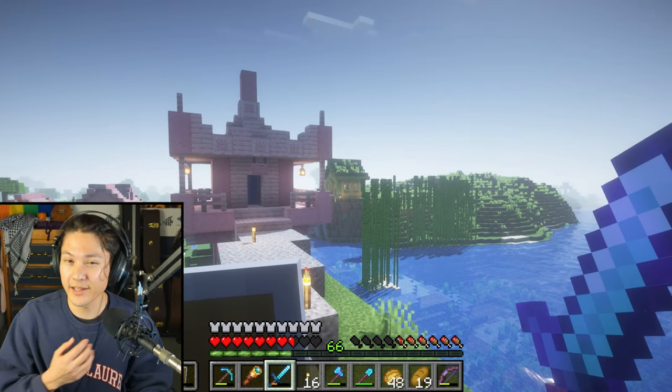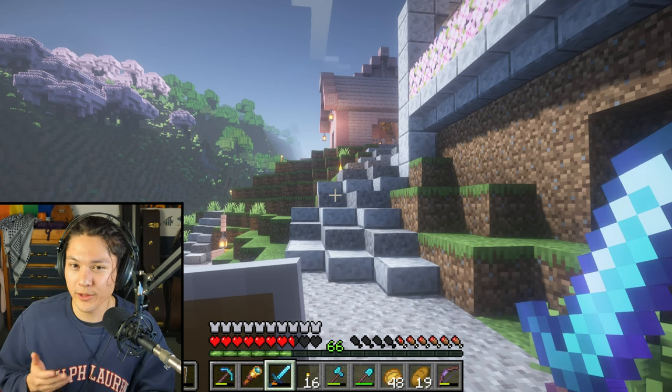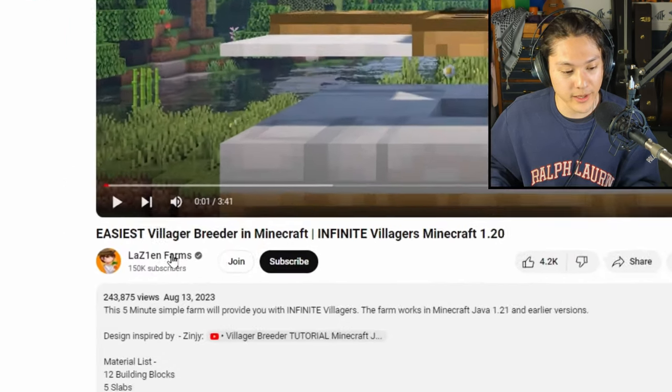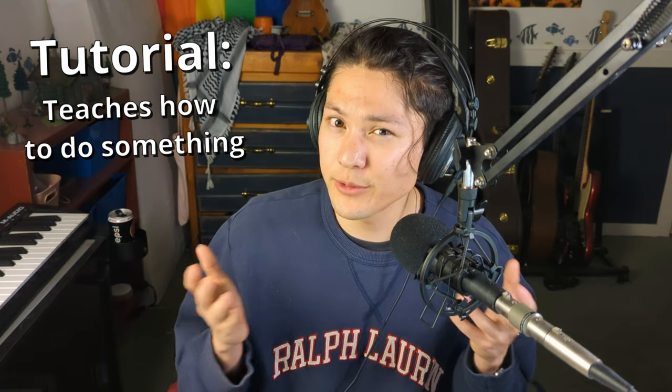So here we are, back in my Minecraft world. In the first season of this series, I killed the Ender Dragon and beat the game. I made the first season for beginners, but this second season I'm making at an intermediate level of English, so I'm going to speak faster and closer to how I normally talk. In this first episode of the second season, I'm going to build a villager breeder. I found a tutorial on YouTube — this tutorial by Lazian Farms. A tutorial is something that teaches you how to do something.